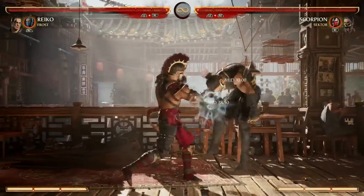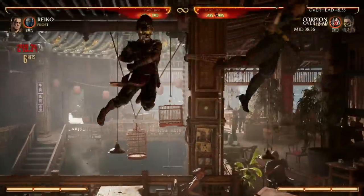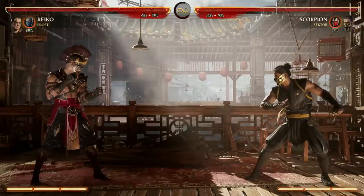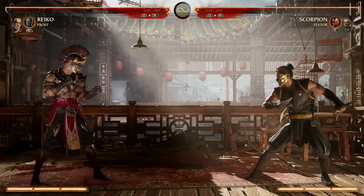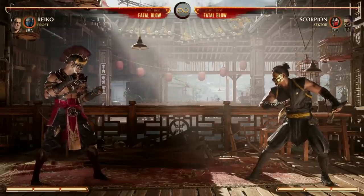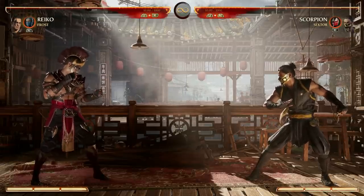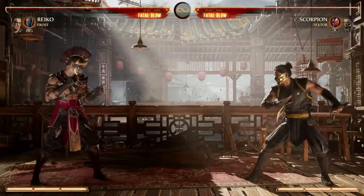You cannot continue after either air combo — I tried the slide and it just won't hit. Since both air combos off of Forward 1-2-4 do the exact same amount of damage, it doesn't really matter which one you choose. They both knock your opponent down for a hard knockdown, giving you pressure afterward.